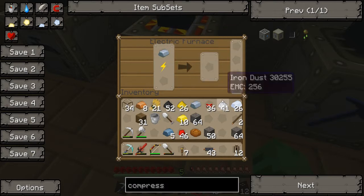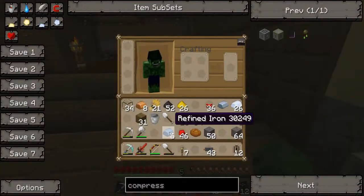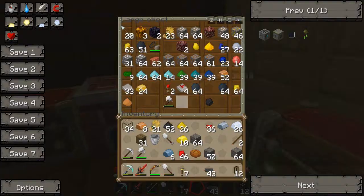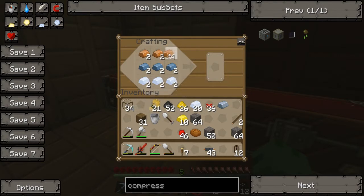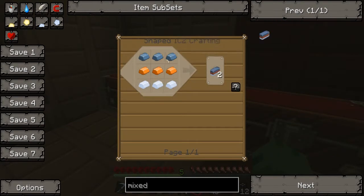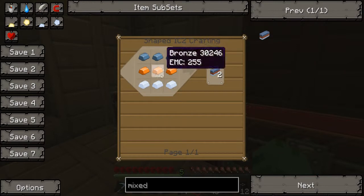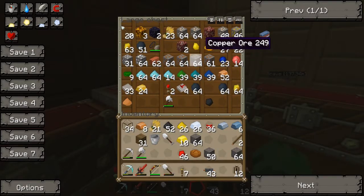I can actually transmute that — I'll transmute some because I can't retransmute this. Right, I'm going to make some mixed metal ingots so I need two. I should have plenty of tin, yes it's in my inventory. And copper... mixed — there we go. It's refined iron. Oh, bronze! Hello bronze, where'd you come from?